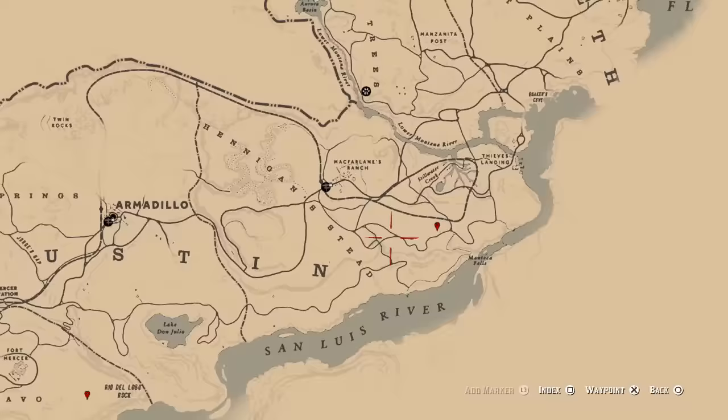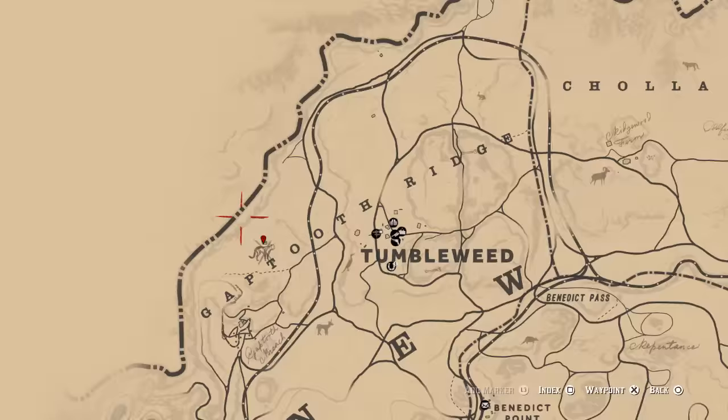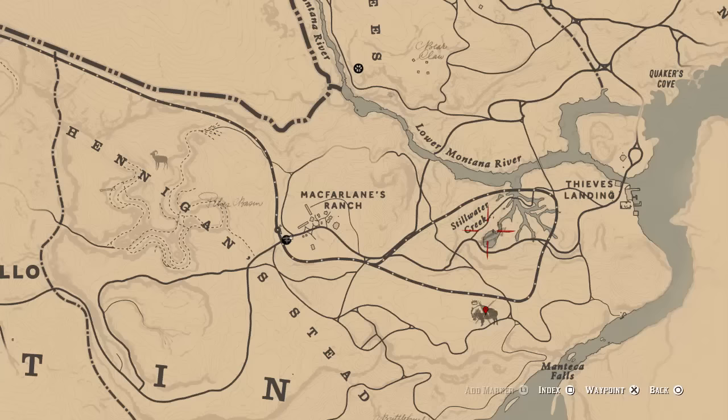Next up, we have the legendary Pronghorn. And then last but not least, you're going to find the legendary Cougar all the way down here next to Tumbleweed — to the left of Tumbleweed. Rio de Lobo Rock is where you want to go for that one. And the Tatanka bison is quite close to Stillwater Creek, if you're looking for a reference for that.